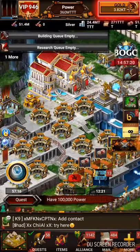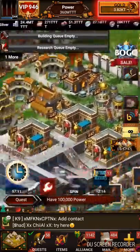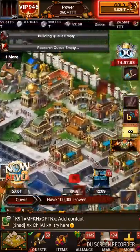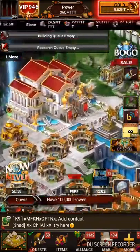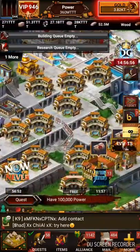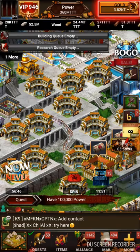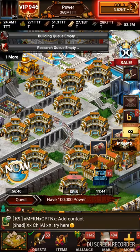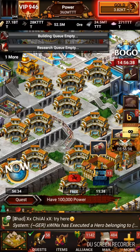New buildings have dropped at level 400. We know when those types of buildings drop they hit hard, so I'm very anxious to see if I need them. But I'm pretty sure you couldn't even max those out with one pack right now — you'd probably have to wait until they release an instant building upgrade for those.